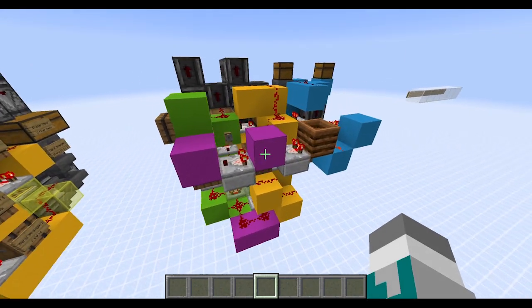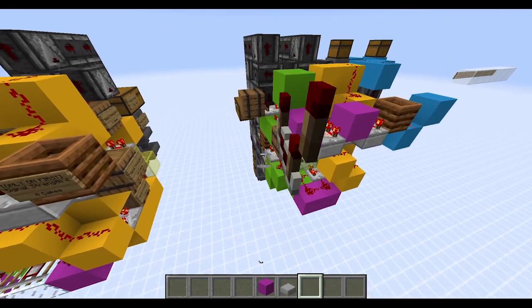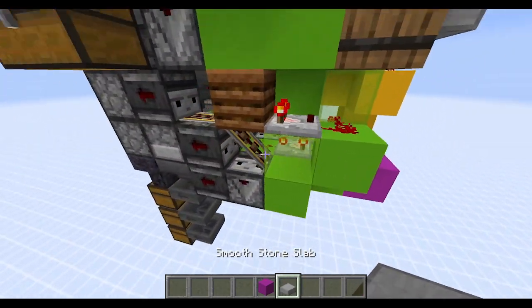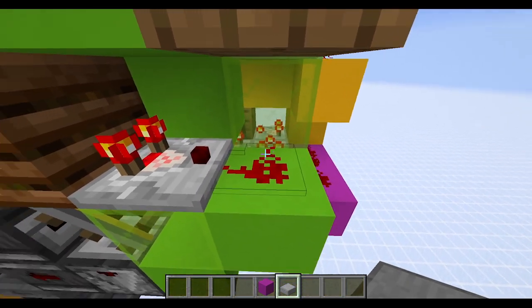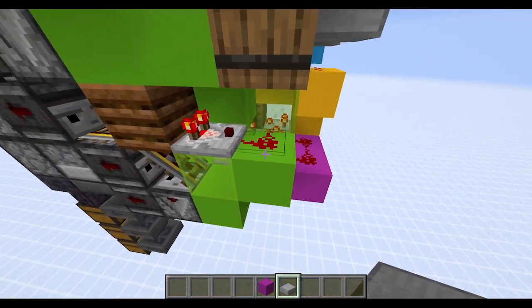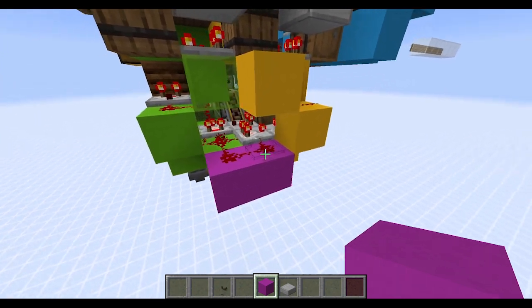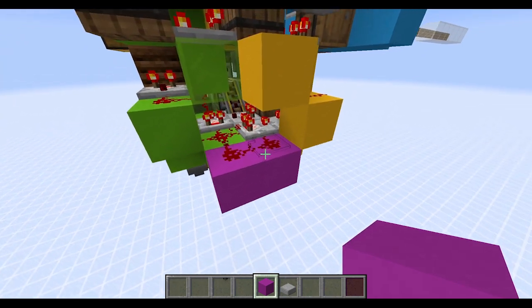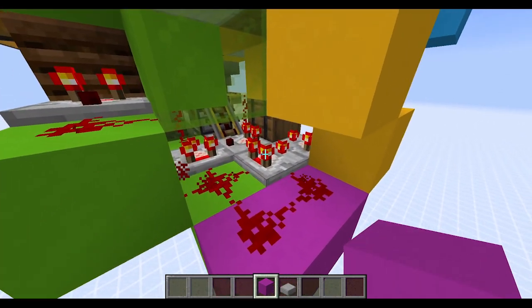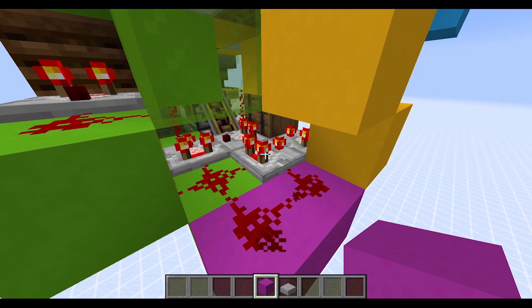The side effect of the 7x7 size and the subtract mode on the comparators is the addition of three signal strength stabilization points and two signal strength correction points. We have one signal strength stabilization line in the back here, another signal strength stabilization point down here. This composter here stabilizes this redstone dust to signal strength 4. The last signal strength stabilization point are these two bottom redstone dusts here. These two bottom redstone dusts are stabilizing this comparator to always emit signal strength 2.